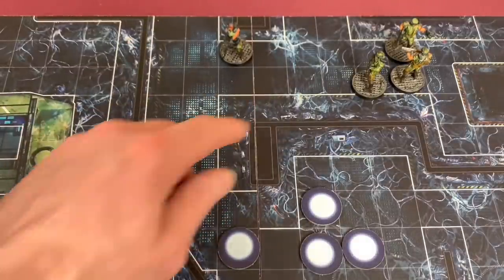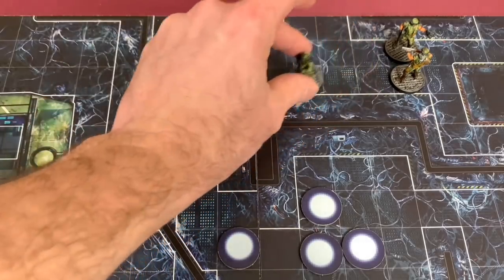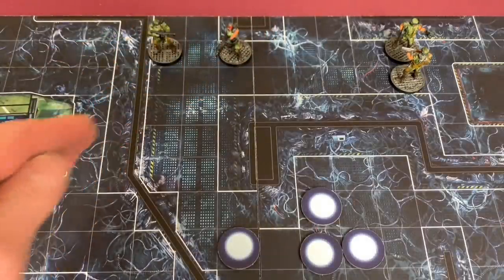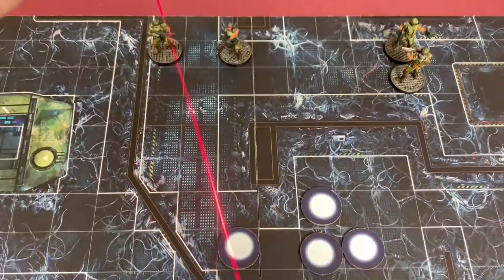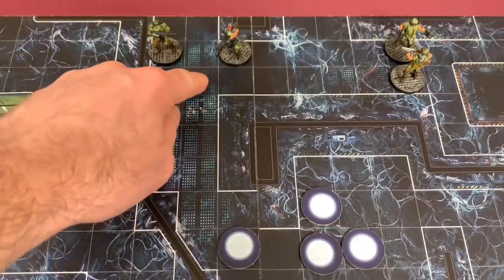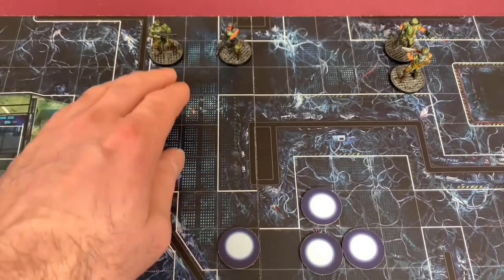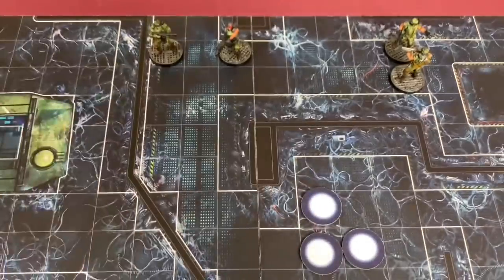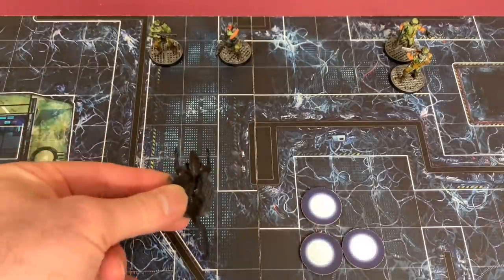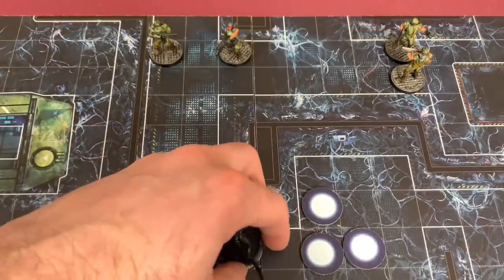Vasquez gets to activate another marine. Since she's only a private, she activates one grunt — Frost. Frost moves up to a position where he can see a blip token. I have to decide whether to reveal it since that blip will turn into an alien group and move six squares right up to us. Maybe it's not wise to reveal it yet, but we have to get moving. He reveals the blip — it's a three, so we're going to have a lot of aliens coming at us. We place them where the blip token was, putting two tokens down and then an alien on top to symbolize the swarm. That's the end of Vasquez's activation, and we move over to Hicks.